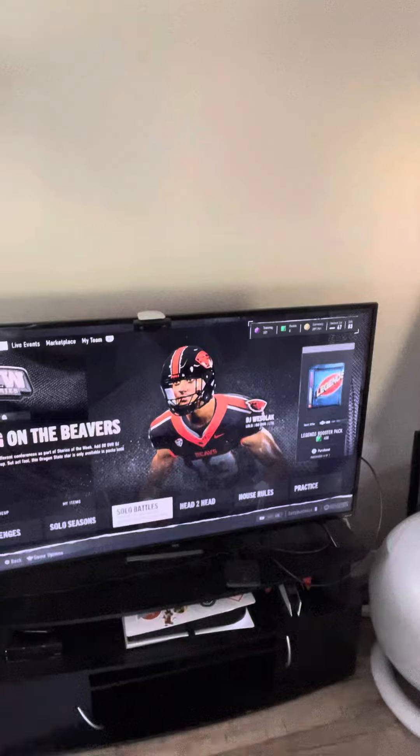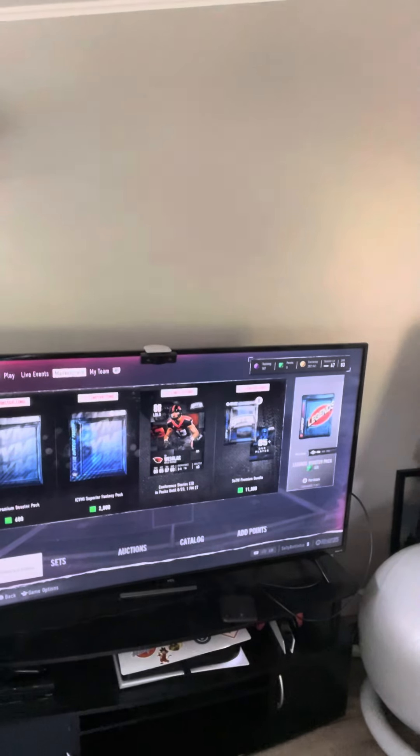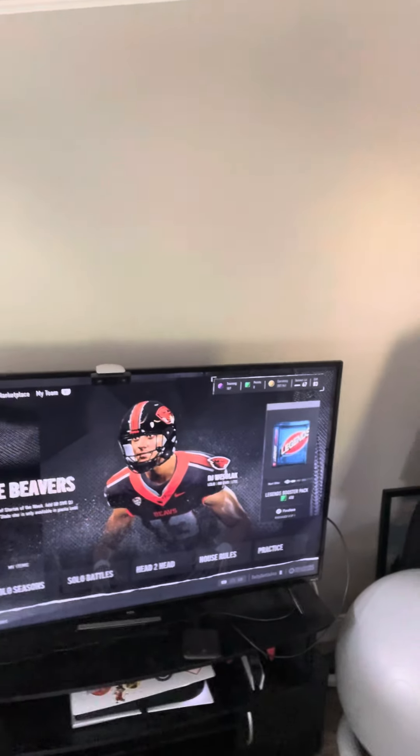So we're at this main screen right here where you can go to Play, Live Events, Marketplace, My Team. What you're gonna do is go to Live Events.